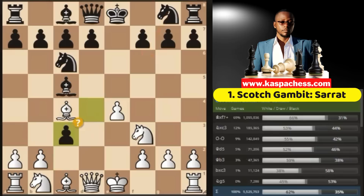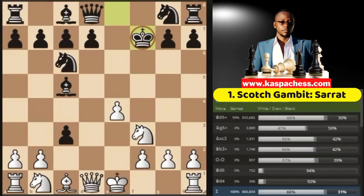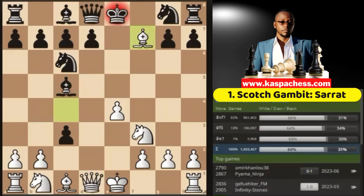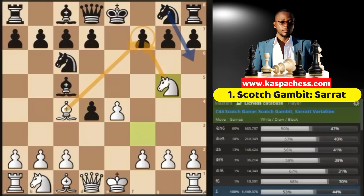For example, we expect black to take on c3 so that we can sacrifice our bishop on f7 with check, and after king takes f7, we go queen d5 check, then on the next move grab black's dark squared bishop — which is okay, but the problem is that most black players seem to know this line. So after pawn to c3, they may even play something else like knight to f6, which is why I want to recommend a new move: knight g5.